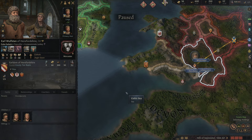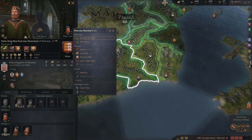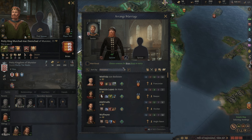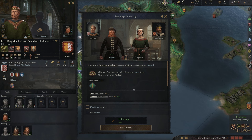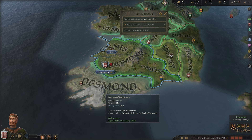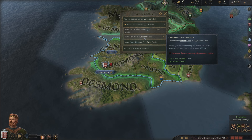And then we're going to also marry off our son. Same thing — we want to keep inheritable traits in mind. We have Quick here, and she's only 16, but our son is only 18, so 16 and 18 sounds pretty acceptable. We'll go ahead and send this one as well — a couple of potential alliances along the way. We can also declare war on the Earl down here. Family members can get married; we already set the player heir one, we just need to unpause for that to take effect.